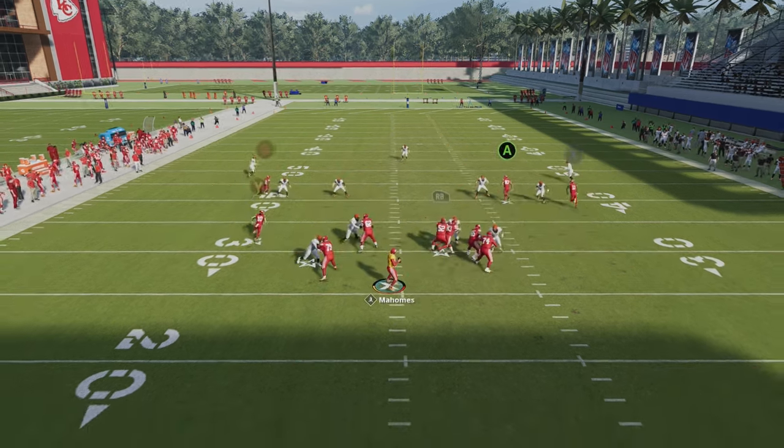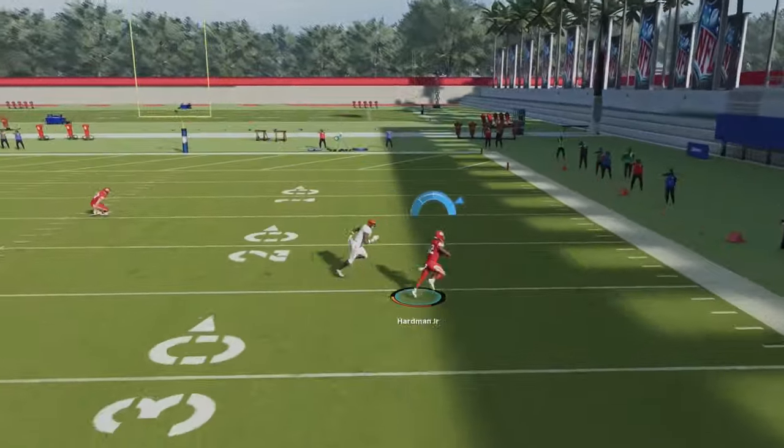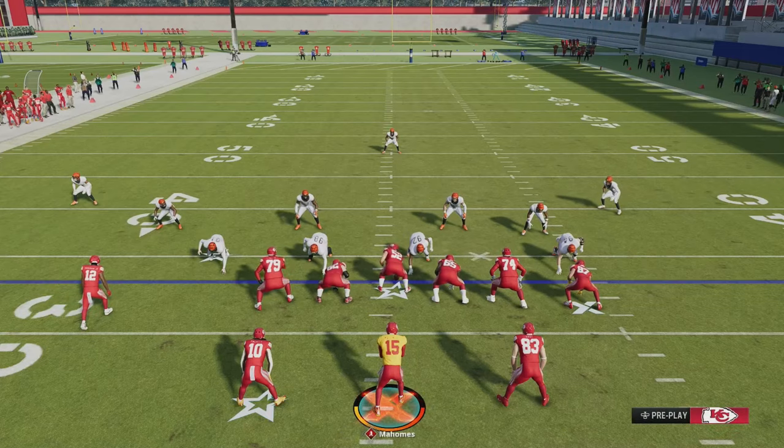You don't have to get out of the pocket, but if I can get out I'm going to. You can see how everything works: the comeback route drops the corner, the tight end streak takes away the safety. The same way you beat cover three is the same way you're going to beat cover four and cover two.